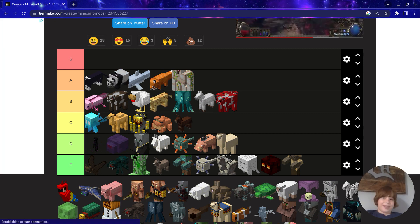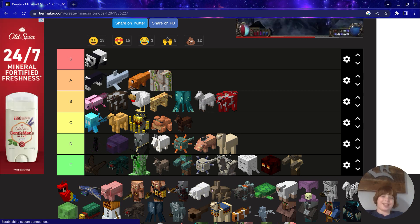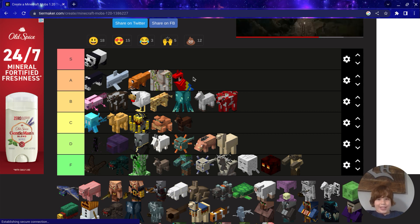Panda — Panda's gotta be the first S tier! Parrot — Parrot's gotta be an A, for sure.